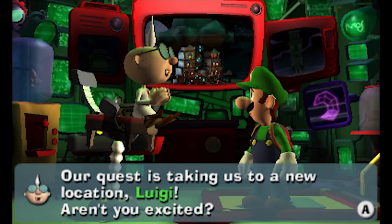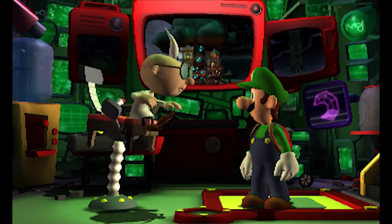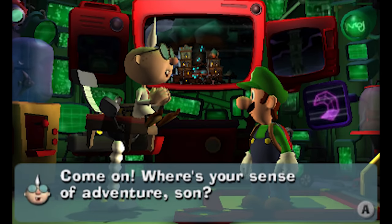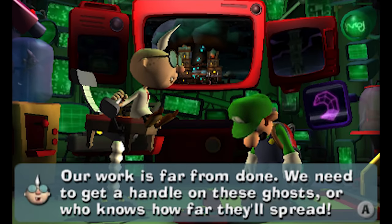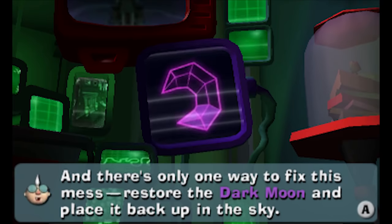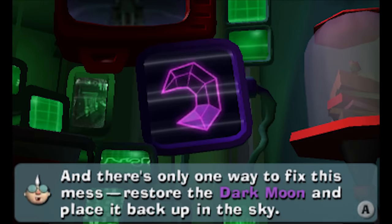Our quest is taking us to a new location, Luigi. Aren't you excited? No, he's not. Come on, where's your sense of adventure, son? Our work is far from done. We need to get a handle on these ghosts, or who knows how far they'll spread. And there's only one way to fix this mess - restore the dark moon and place it back up in the sky.